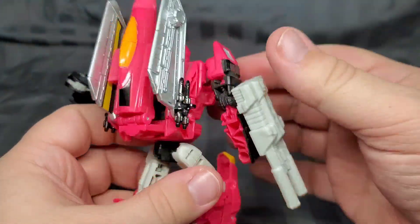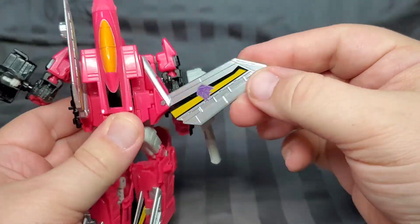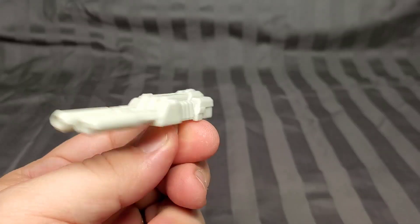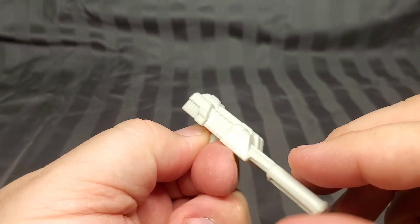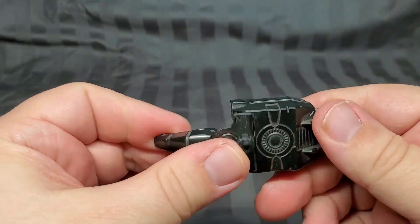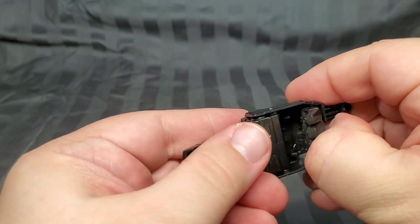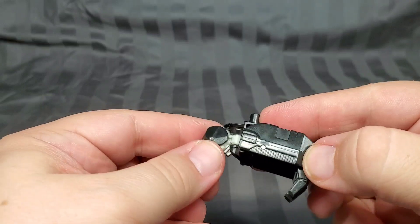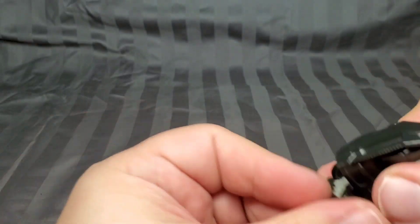Articulation-wise, he is almost exactly the same as Fellbat we saw earlier — all ball joints and swivels. Also like Fellbat, we have a double-barreled cannon in white and a hand-foot gun in black. Both of these are identical to what we've seen before. I suppose the designers wanted to make sure the combined form had symmetrical extremities when formed.